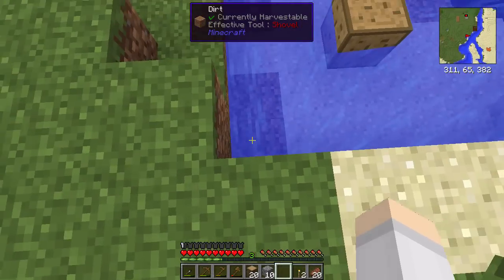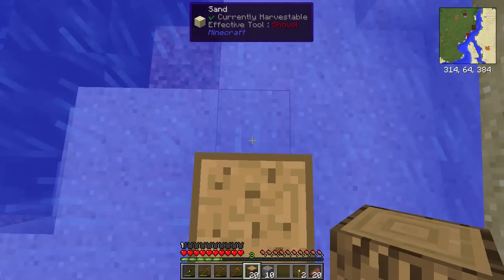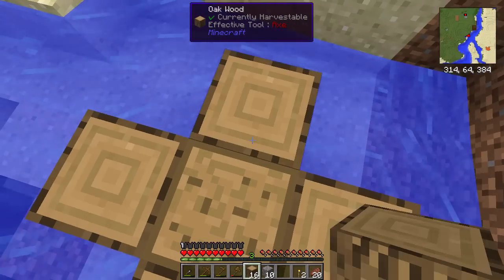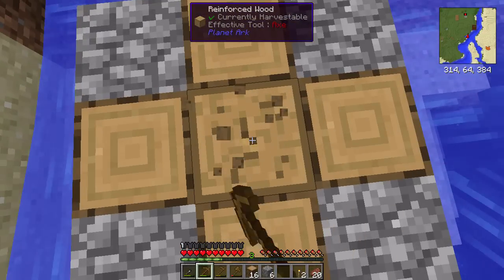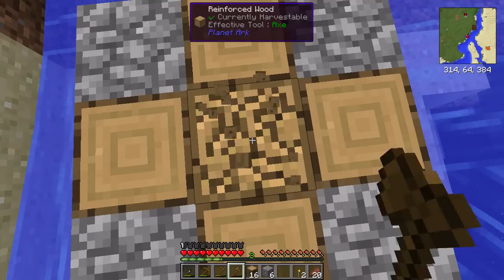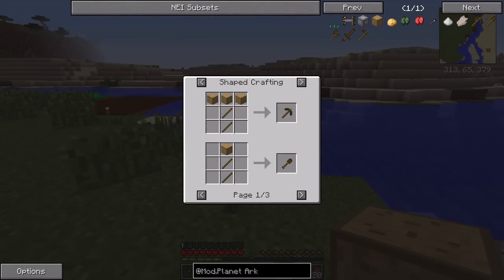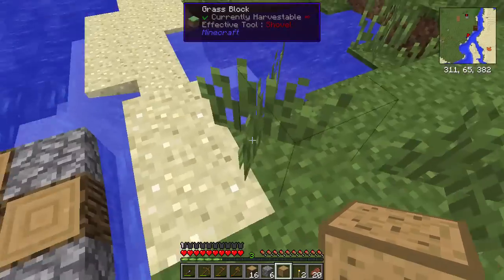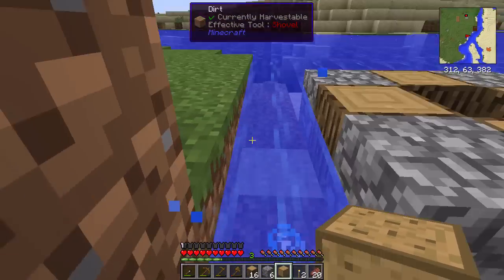There we go! You can see the texture is also from Progressive Automation. We could really do with a better texture for reinforced wood because that is useless, but let's make another one and harvest this out. It does take a while to harvest — a lot longer than wood would, because it's reinforced. We can use this to make all the basic tools, and they will last more than twice as long and be a lot faster and a bit stronger.